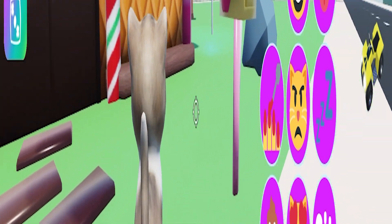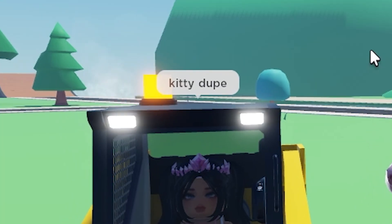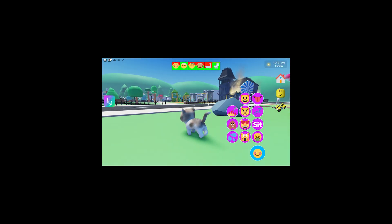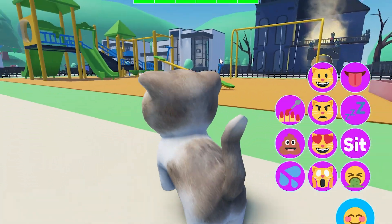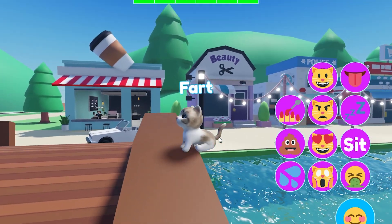Oh my God, get me away from her. This girl is trying to kill me with a bulldozer — she's literally trying to kill me. There are pet abusers in this game. So, I thought this game would be adorable, but it turns out there are many, many kidnappers and house fires. This video is going the complete opposite direction right now. I need to go to the vet after just getting run over by a bulldozer. I'm just going to pee right there — I'm just going to poop right off.